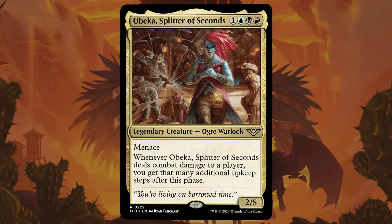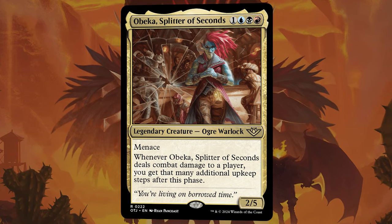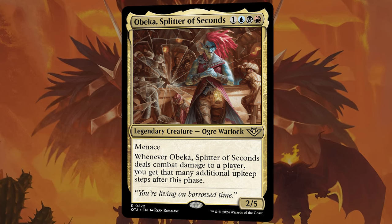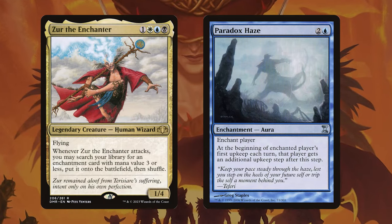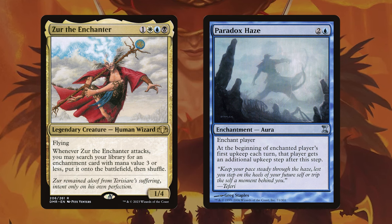The next commander I want to talk about lets us explore a different kind of strategy — upkeep matters. Let's talk about Obeka, Splitter of Seconds. Obeka is one blue, black, red for a 2/5 legendary ogre warlock with Menace. Whenever Obeka deals combat damage to a player, you get that many additional upkeep steps after this phase. I always loved playing around with the idea of upkeeps like Paradox Haze, and I really like the idea of just getting multiple upkeep triggers and synergizing with the best upkeep cards in the game.